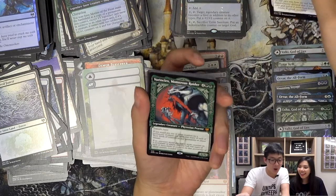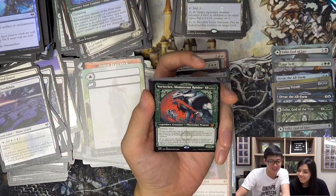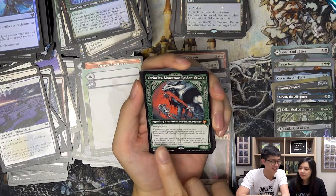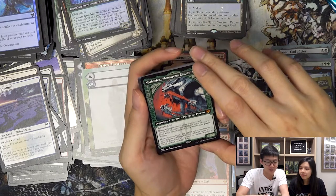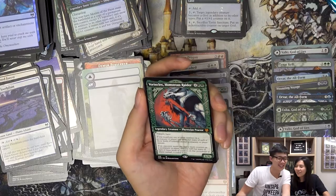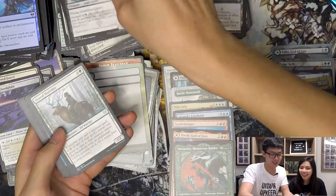Mythic! 6/6 — Vorinclex! Oh! Wow, it's a Showcase Vorinclex! They have a Phyrexian version, a normal version, and a Showcase version — and we found the Showcase one! We did it! We found Vorinclex! Stopping filming now. So thank you all for watching — like, share, and subscribe if you want a Vorinclex, but no guarantees you'll get it even if you open two boxes.